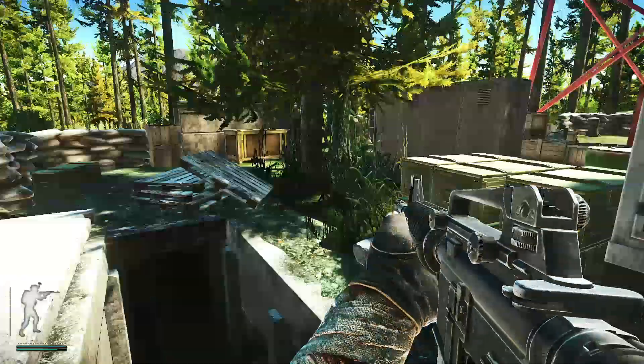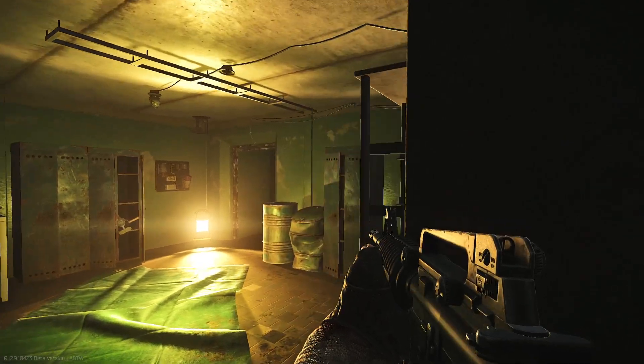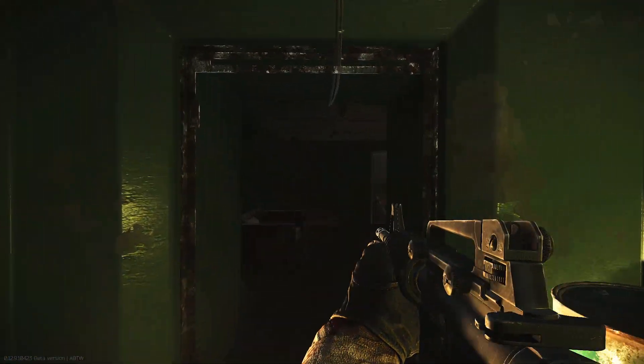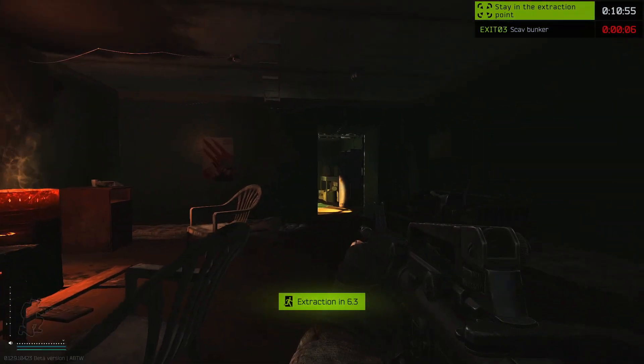Go downstairs right here. And then in the back, there's going to be a door next to a table. That's going to be our extract. Go ahead and chill there, wait for the timer to count down, and you're good.